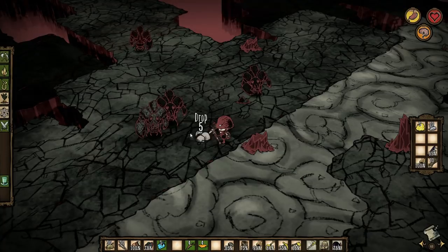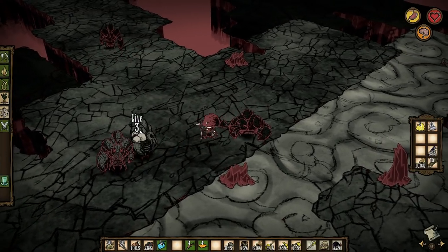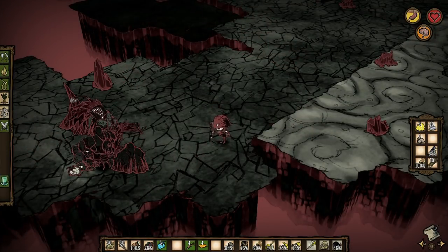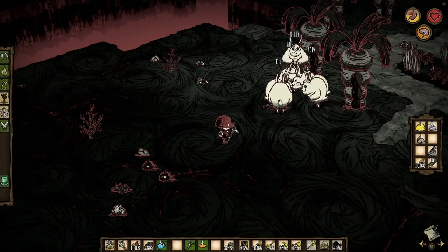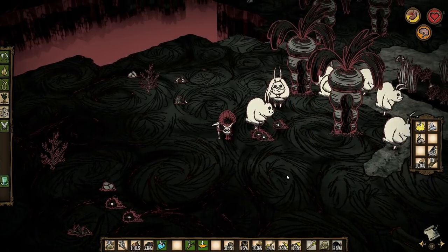I would highly suggest you befriend a rock lobster or two using rocks and flint, and then let them attack the depthworms. This way the rock lobster tanks all of the damage, leaving you unharmed. You can also use nearby bunnymen villages to attack the depthworms. Bunnymen will attack depthworms on sight, so you don't need to befriend them to have them assist you.